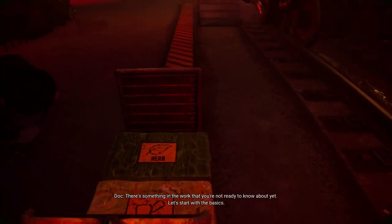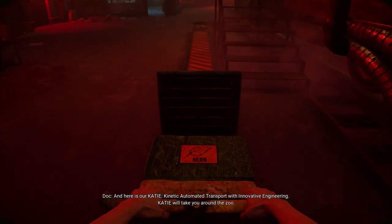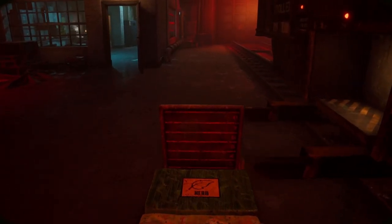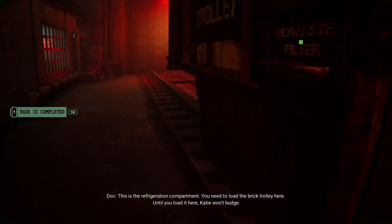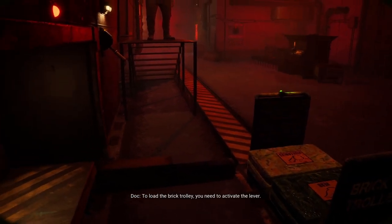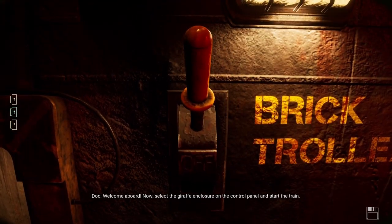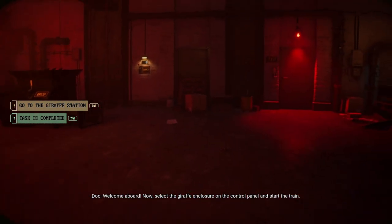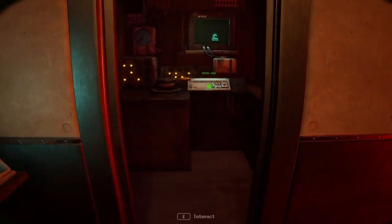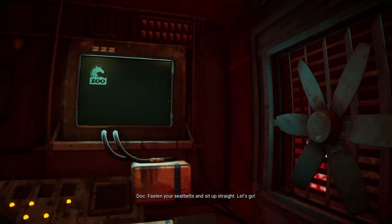What was that? There's something you should know — here's our K.A.T.I.E.: Kinetic Automated Transport with Innovative Engineering. KATIE will take you around the zoo. This is the refrigeration compartment. You need to load the brick trolley here — to load it, KATIE won't budge. To load the brick trolley you need to activate the lever. Now select the giraffe enclosure on the control panel and press train.